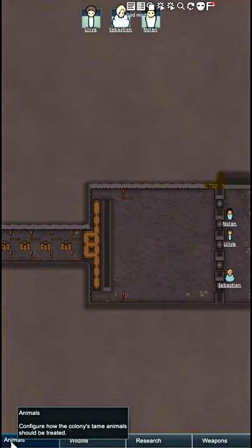Hey guys, Exterminator here with another RimWorld tip video. With the popularity of mountain bases now — with the addition of tunneling memes and also the ability to just turn off insect invasions — I've noticed a lot of people have been doing more mountain bases with those two things available.